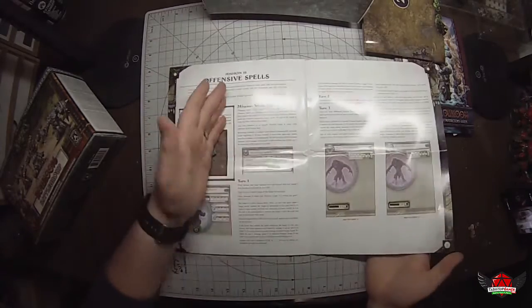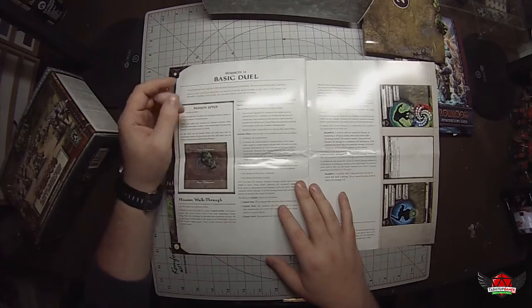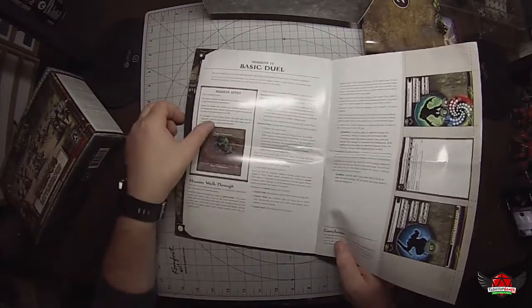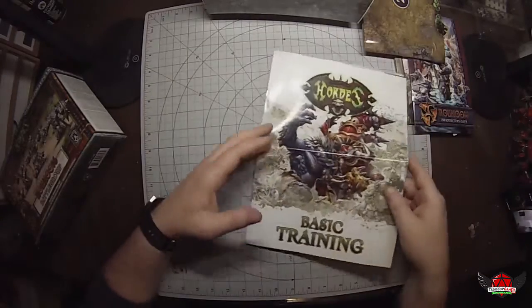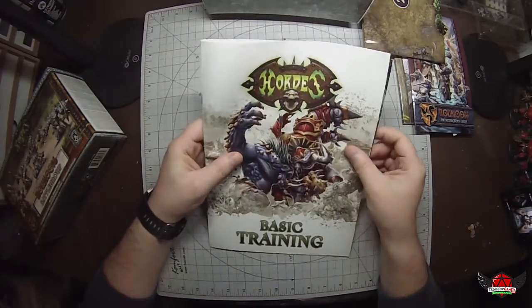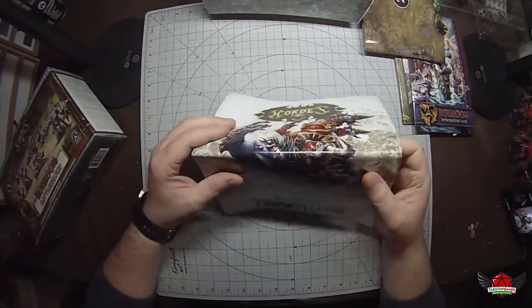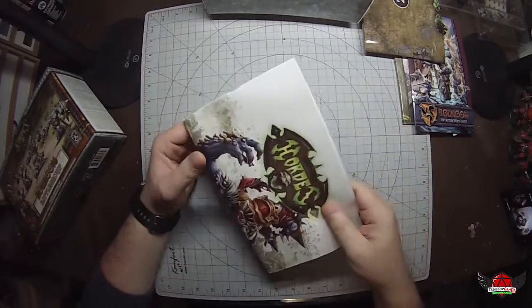By the time you get to mission 11 — the basic duel — you pretty much know how to play the game, at least the basics. Of course you still need to play a lot to get experience, but the actual mechanics are all taught in this new basic training guide. They didn't have this in the old version. In the old one, they had like a two-pager with very basic text, and it wasn't really easy to learn from that. This is way, way better — so for new players, you're going to love this.